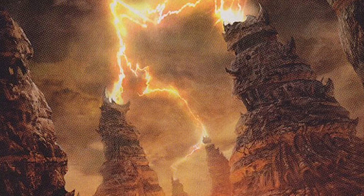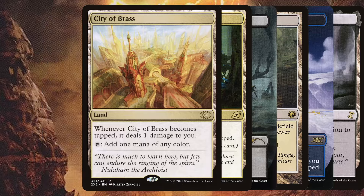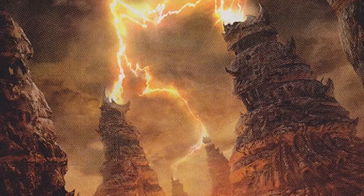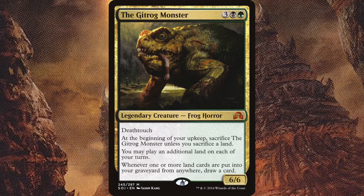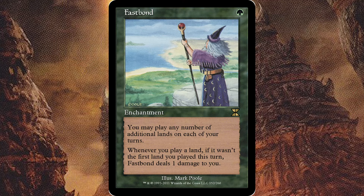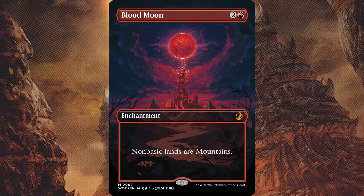Going through what I consider some of the bigger players and potential hurdles for red, starting with the lands. Fixing in my cube is very generous, making four and five-color or lands-matter decks fairly easy to put together — think four-mana Omnath, Gitrog Monster, Titania, Fastbond, Strip Mine combo, etc. Blood Moon completely ruins this fixing and stops the combo.